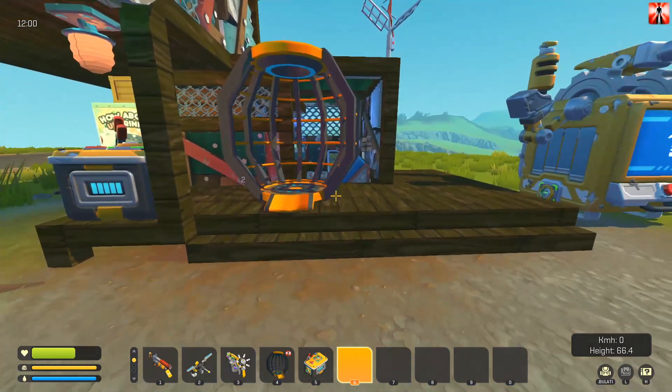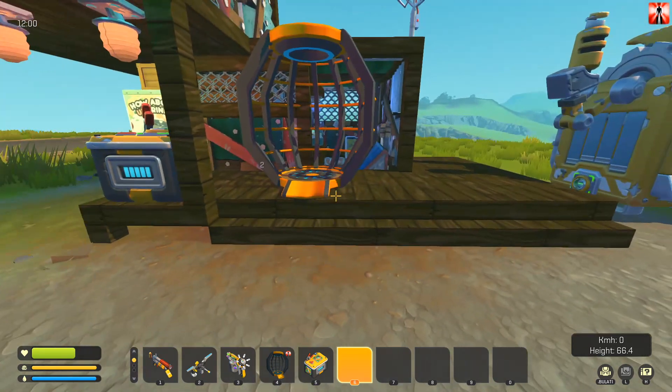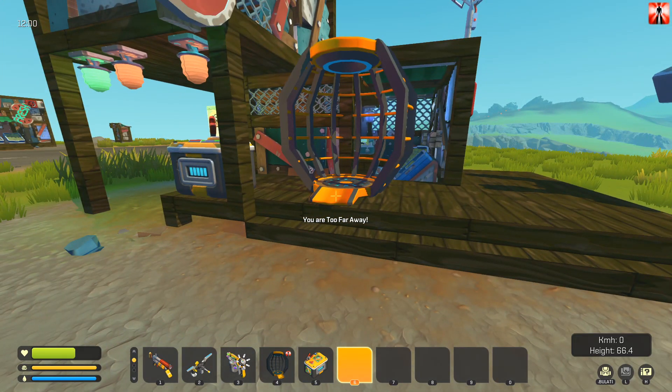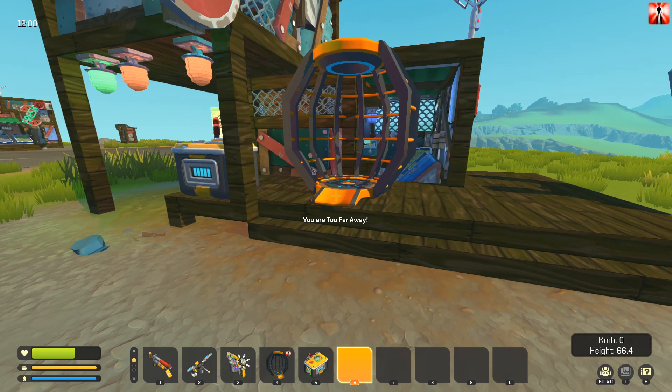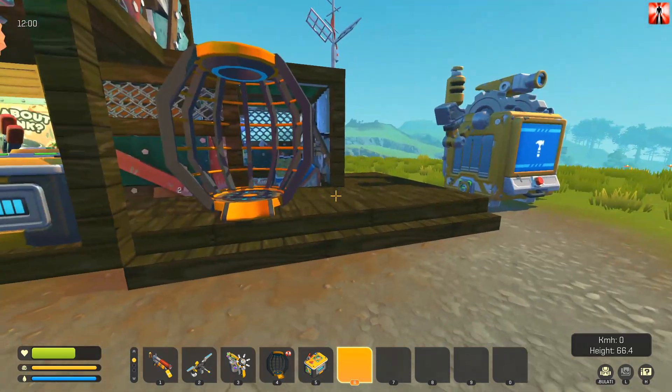They are color coded, so if you have two that are red, you can teleport between the two red teleporters. Or you can set up, for example, five white teleporters and it will choose randomly the destination teleporter if you have more than two.